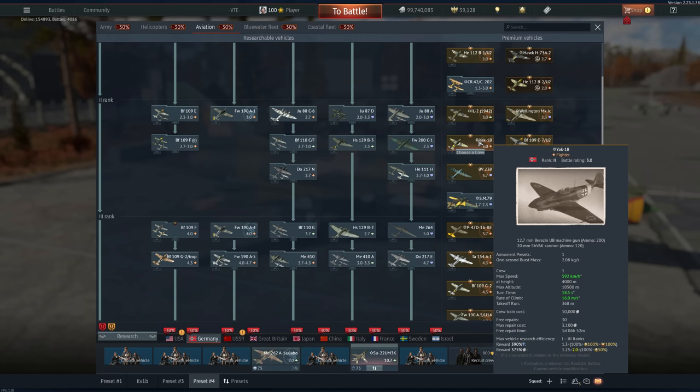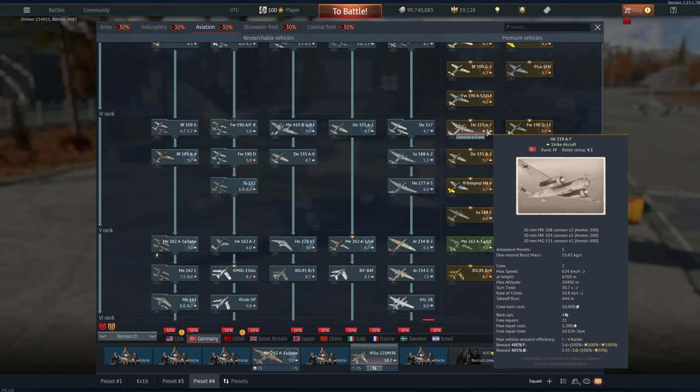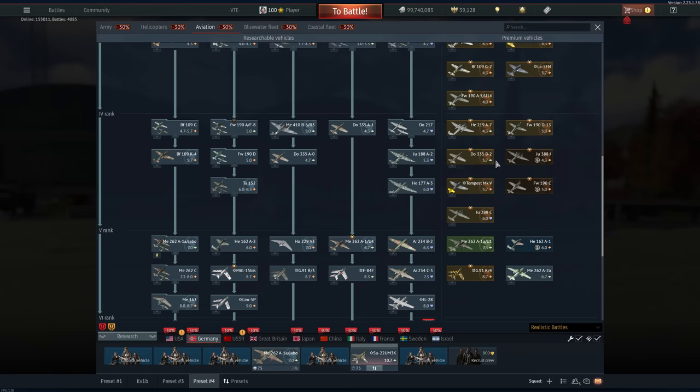If you want to fly a low rank one, we have the Yak-1B here for Germany. There are going to be better ones coming up, but for now the Yak-1B for the German line at low rank is pretty alright — just keep in mind the multiplier is not that great and the XP-50 is still going to be a better bet. All of these are really not that fantastic. This thing is 4.0 now — that's kind of wild. These are all kind of mid.